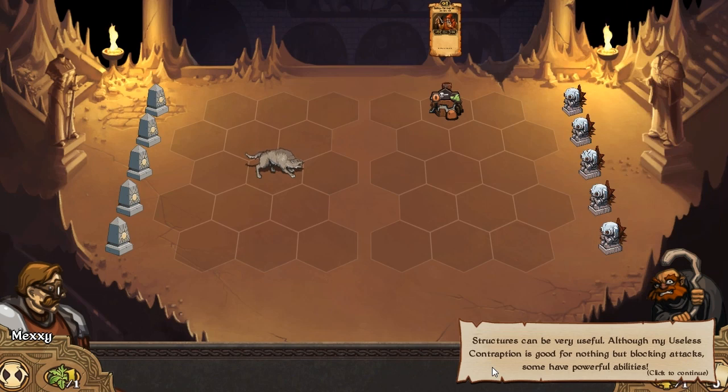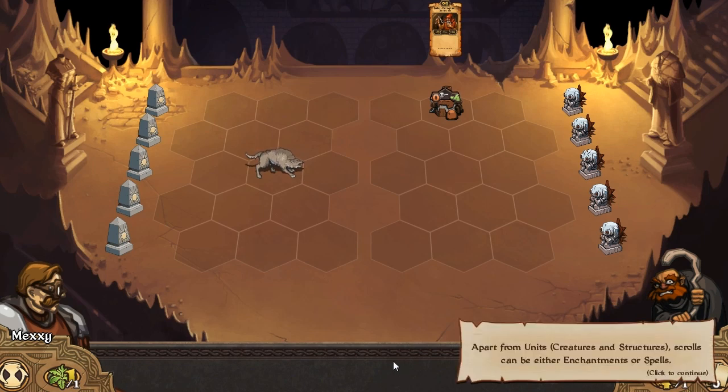They can't move - structures. Scrolls can be either units, enchantments, or spells - so these are the other types of scrolls that we've got.